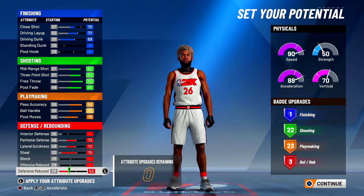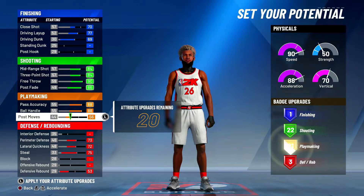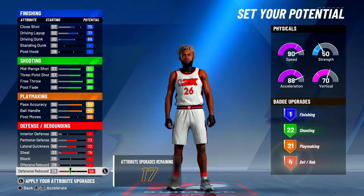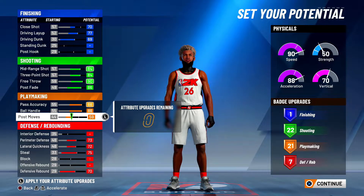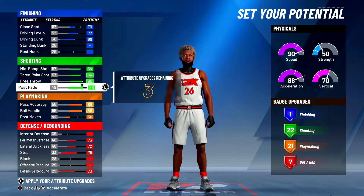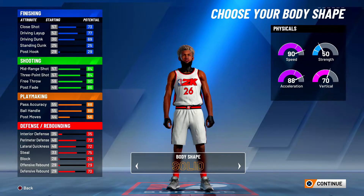Actually, you don't need 23 playmaking — I messed up. All you need is 21. I'm going to put the rest on defensive rebound, and then you put the rest on Plane Make if you want. So that's your play shot build.